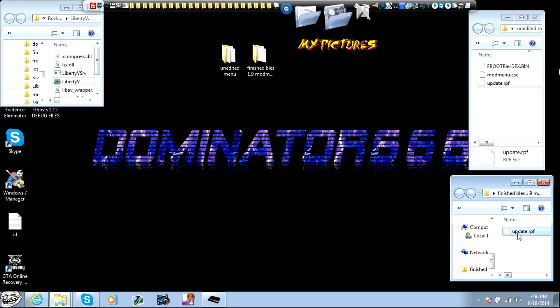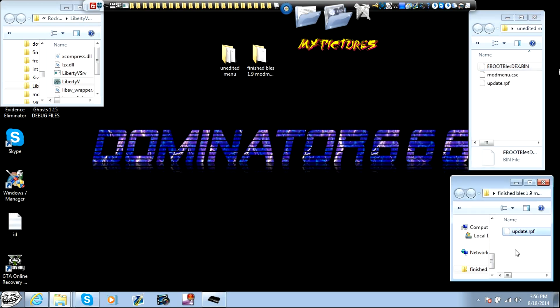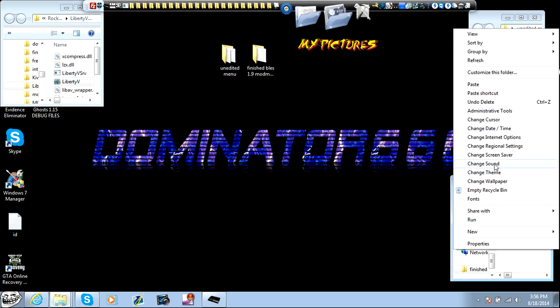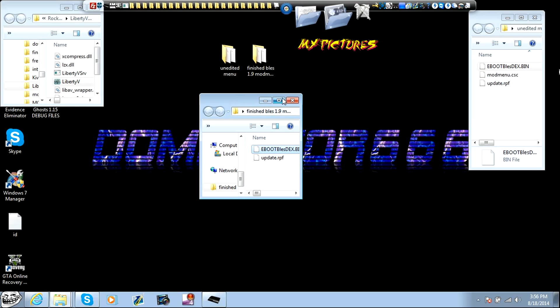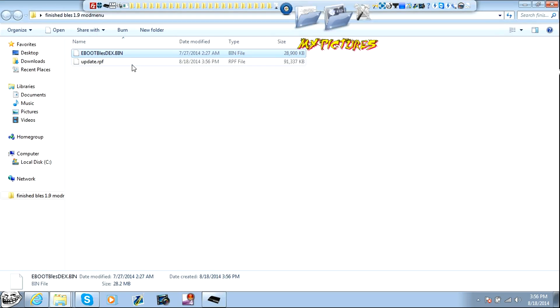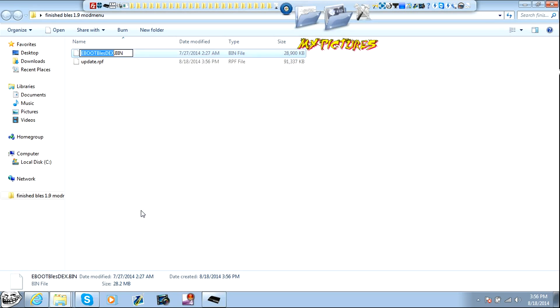We're then going to take our e-boot, copy that and paste it into the finish menu. So it's now in our finish mod menu. Now you're going to right-click on that and rename it to e-boot.bin. Boom, you're done.